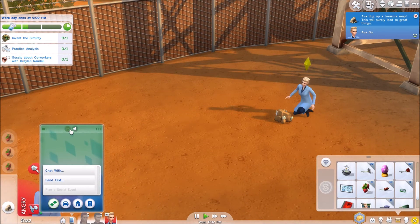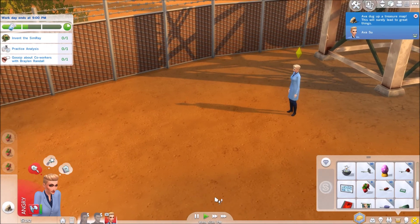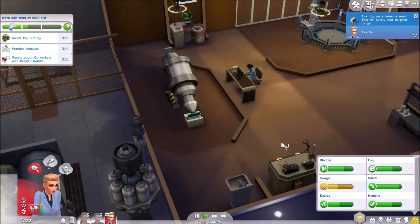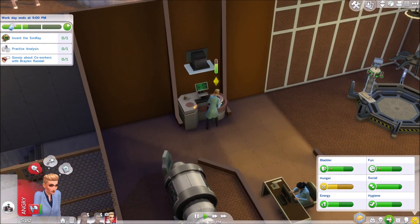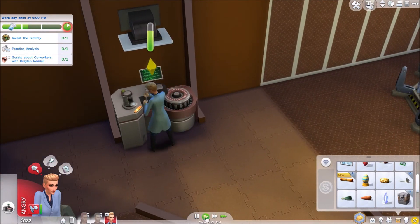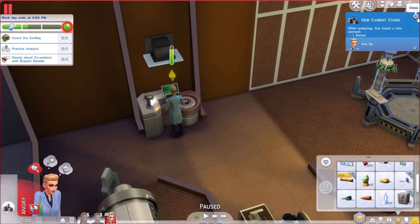Let's check our notebook to see if we can do whatever we need to do — yes, we can. Let's practice analysis. Her hunger didn't even go up, that's crazy. Congratulations on starting your element collection! To really show them all, consider purchasing an elemental display rack — I probably will. Then we're done with that and we're going to invent a sim ray.